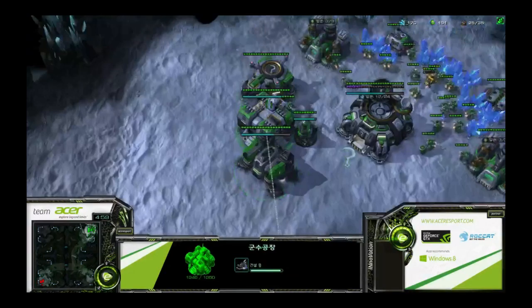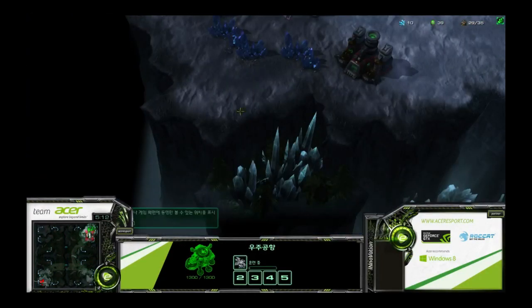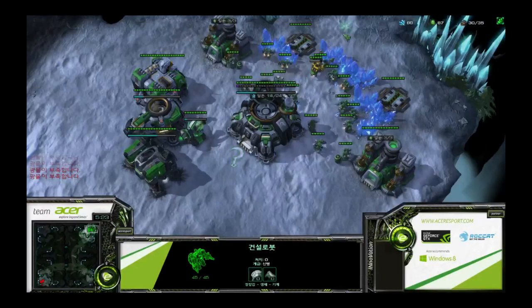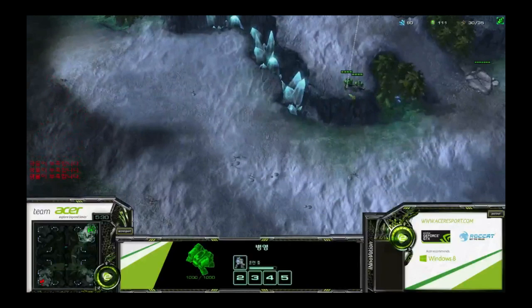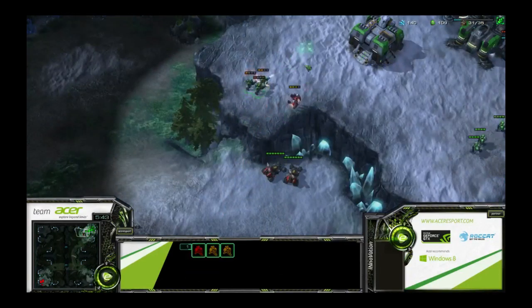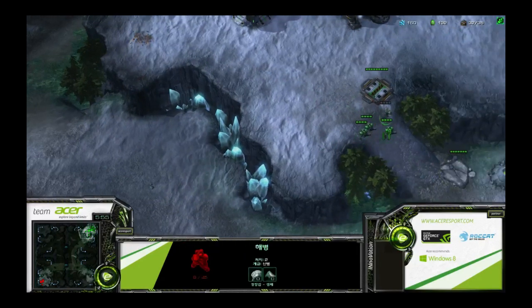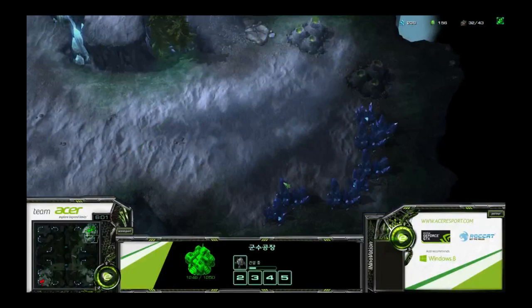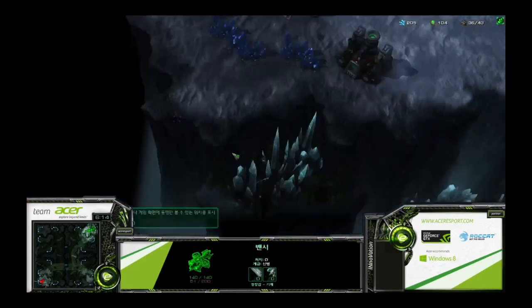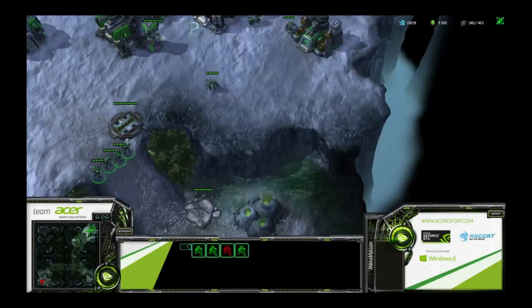The SCV sees a reaper and a hellion coming out - a kind of funky build. The cool thing I notice about what the enemy Terran player does is he pops the reaper up onto the high ground. Normally you'd have two to three marines ready to fight off that reaper, but he uses two hellions at the same time and ends up killing two marines for a reaper. It's not the best trade, but it demonstrates using the terrain of the map really well.